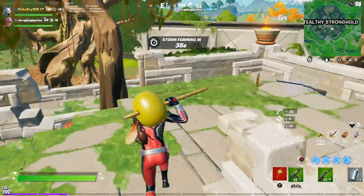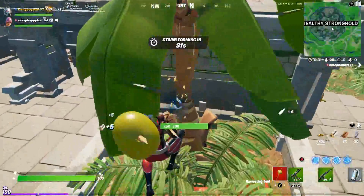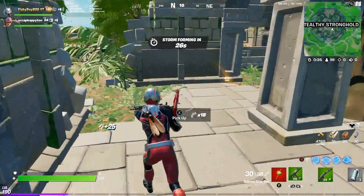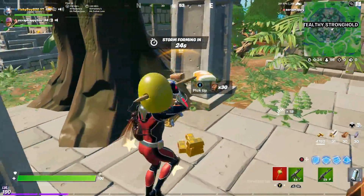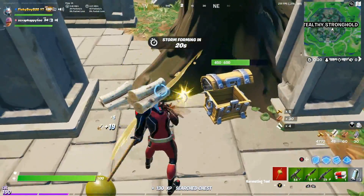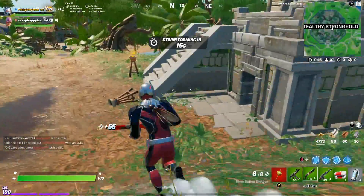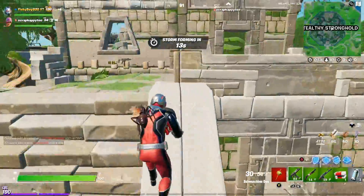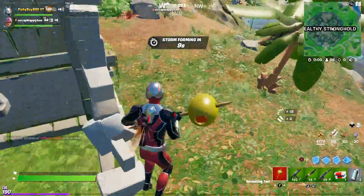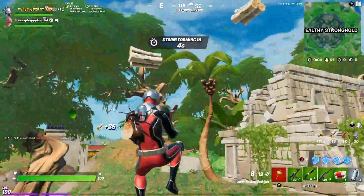Second of all, we can only get loot from Stealthy Strongholds — and you may be wondering why Stealthy Strongholds? The reason is simple: we're going to get Predator's cloaking device, which can make us turn invisible or super tiny for the Ant-Man. We're going to become super tiny and destroy all enemies that come our way.